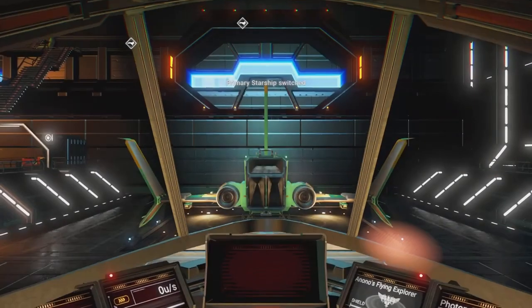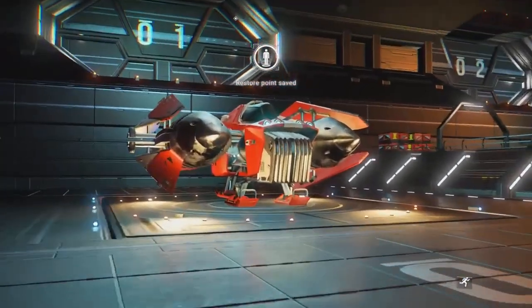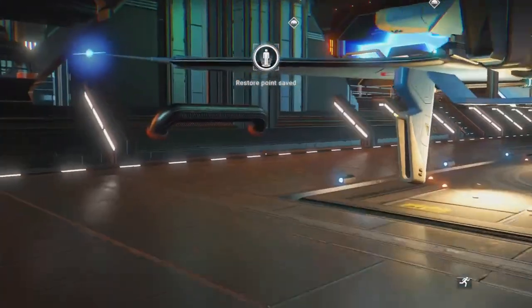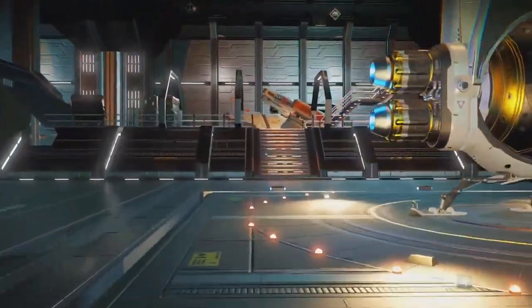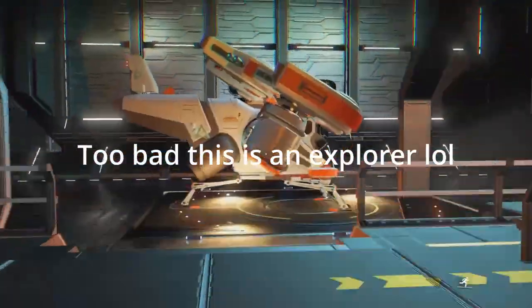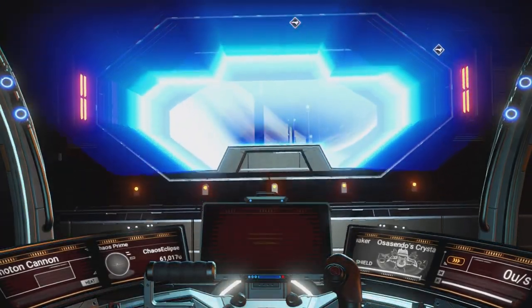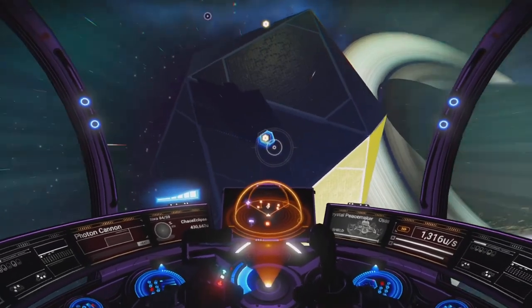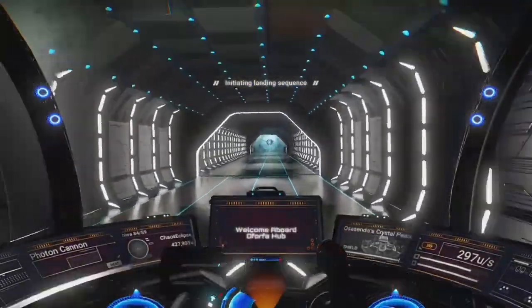I'm looking through the ship inventories - I don't think I have anything in any of these, which is fine because that's why we're testing this out today. I do believe it works, and I want to show you guys exactly how to do it. So we don't have any, so we're actually going to come over here and head to the space station - it's on our left side. Let's go ahead and head inside.